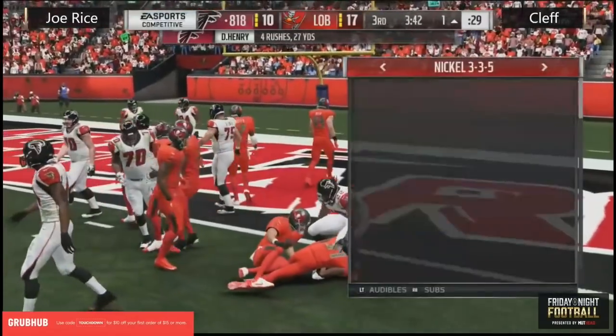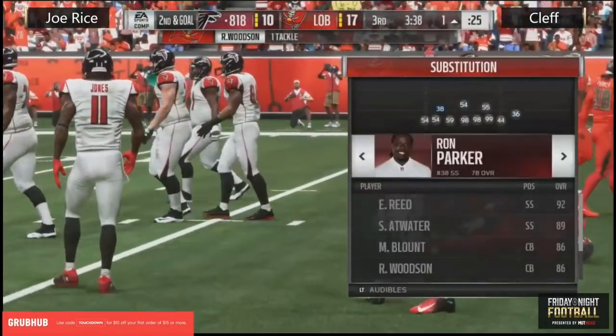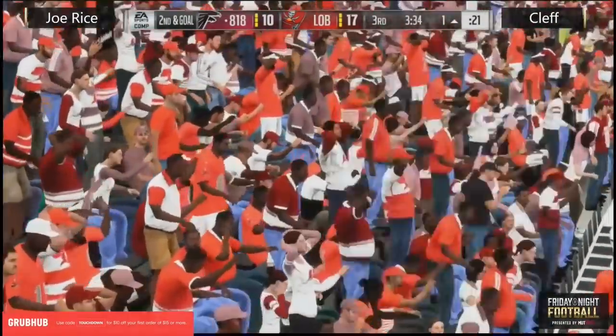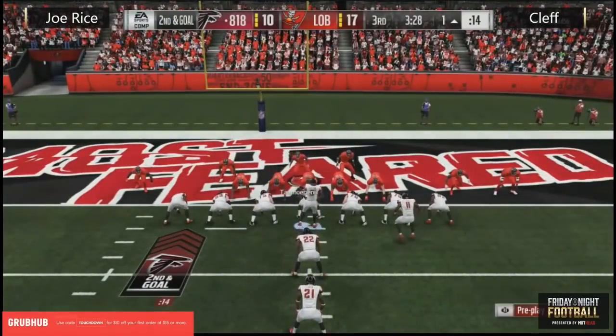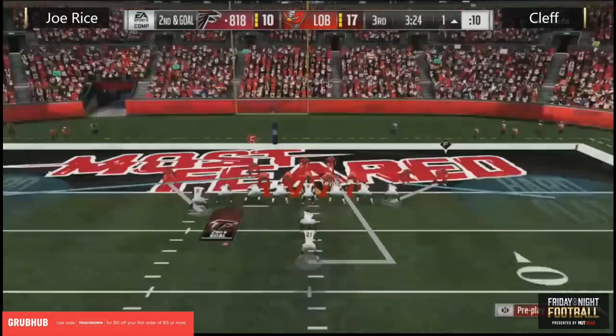Interesting mix of fandom down here in Huntsville — you've got a lot of Crimson Tide fans, a lot of Auburn fans, and close enough to the Tennessee border that you get a trickling in of Volunteer fans and some Bulldog fans. College football is king down here. But right here we've got the Madden football — Joe Rice trying to punch it in and tie the ball game. Eye formation — do we see a toss, do we see the QB sneak? What do you think?